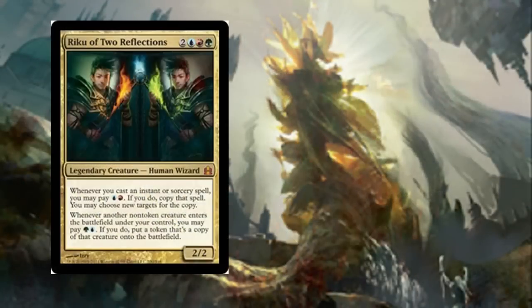Let's take a look at Riku of 2 Reflections. Two Blue-Red-Green for a Legendary Creature Human Wizard 2-2. Whenever you cast an instant or sorcery spell, you may pay blue-red. If you do, copy that spell and you may choose new targets for the copy. Whenever another non-token creature enters the battlefield under your control, you may pay green-blue. If you do, put a token that's a copy of that creature onto the battlefield. Riku makes copies — he reflects whatever spells you play. Creatures, you just need a green and a blue to make another one. And spells, a blue and a red to make another one.